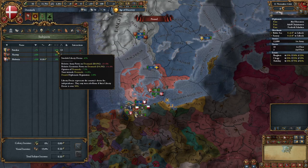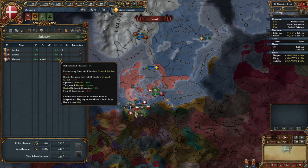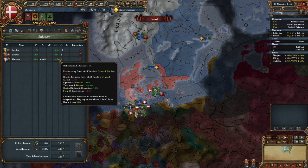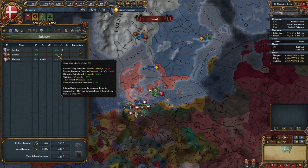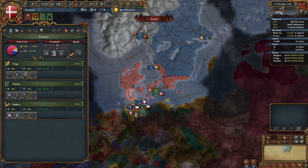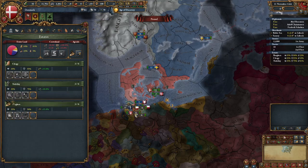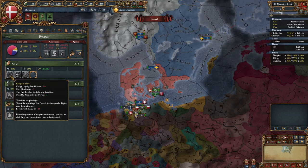The first is Liberty Desire from Subject Development — a penalty for having low crown land that makes subjects more disloyal based on their development. Personal unions do not get any Liberty Desire from their development, only normal vassals and marches. Holstein gets 10.5% based on 21 development, but Sweden and Norway don't have it at all, so they don't care what your crown land is.